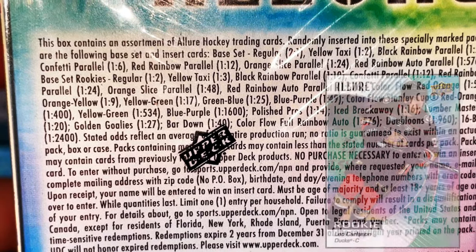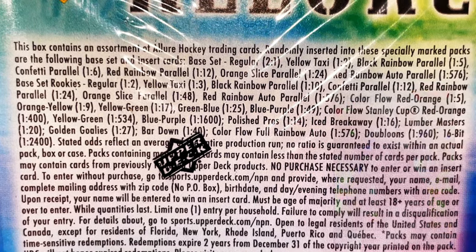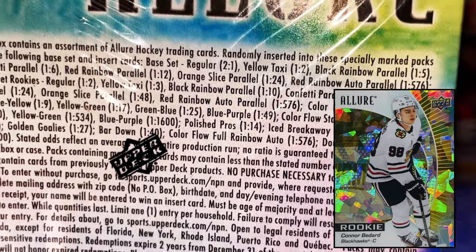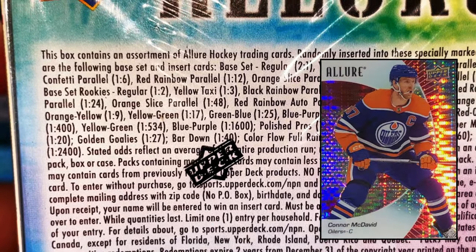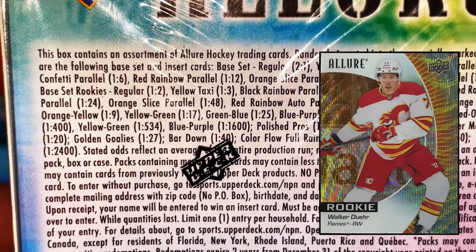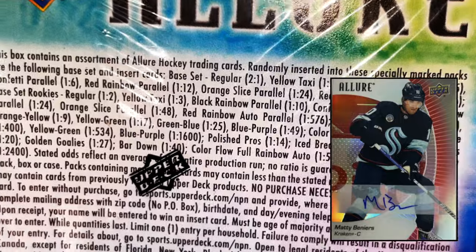You get one rookie in every two packs - six packs per box, two rookie cards per box. Yellow taxi rookies are one of three. It goes all the way down to short print cards which are the red rainbow parallels at one in 24 packs - that's one in every four blasters. Orange slice parallels are actually short prints at two per case.